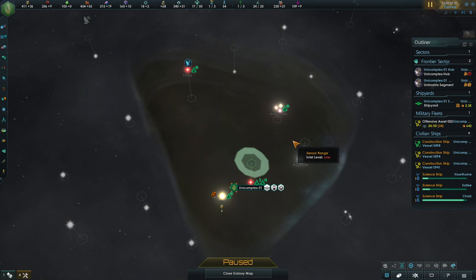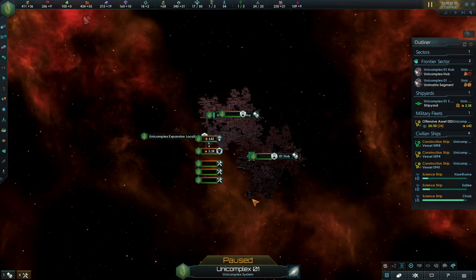Unicomplexes are the main places of habitation for Borg Pops in Star Trek New Horizons and are very important during a Borg playthrough. You start with one in the Delta Quadrant and expand from there. But how do you build them and what do you need to expand?